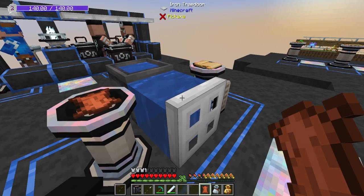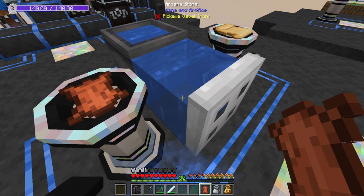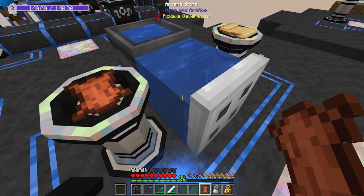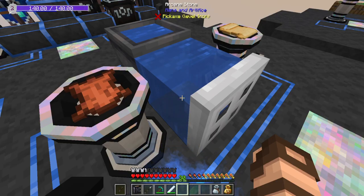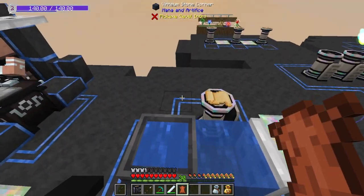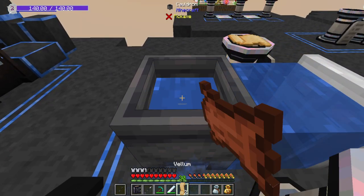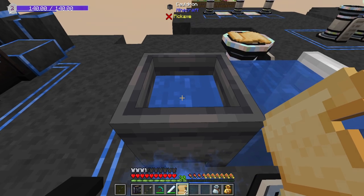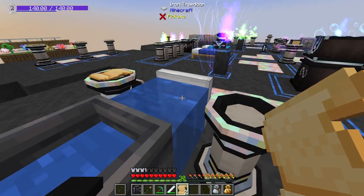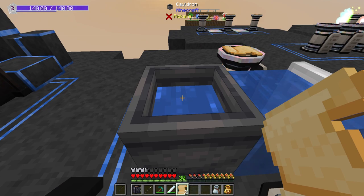It depends on how you use it. Right now I have no vellum in my inventory, just a single piece of leather. And if I right-click on this water block with this piece of leather, I get a single piece of vellum. Let's delete that. Instead, I'm going to take this cauldron that is filled with water, and when I right-click, I get two pieces of vellum. It uses a little bit of the water. This is going to be the way that you want to do it, to get the most out of your leather so that you don't have to constantly keep killing different animals — a really good way of doubling it straight off.